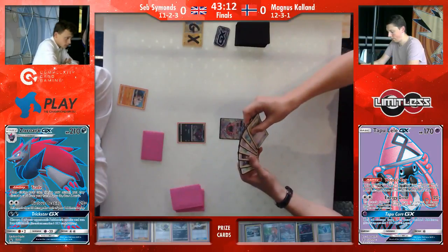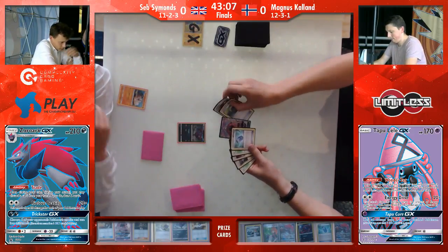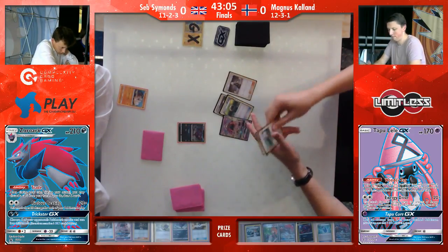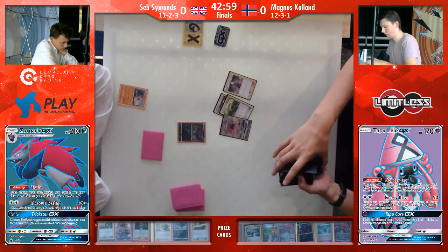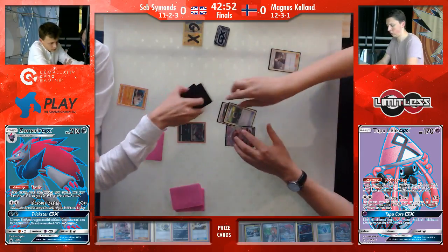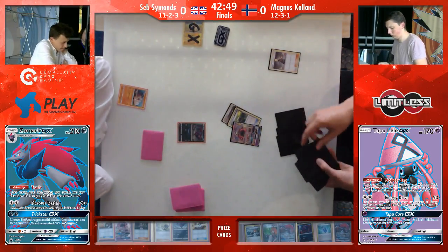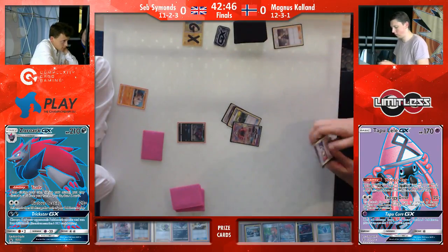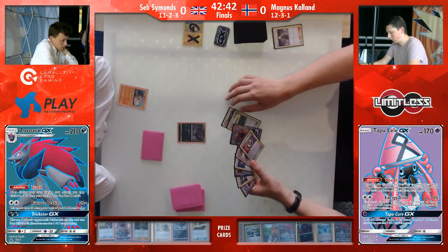Here we see the prize cards — two Bridget, two Zoroark for Magnus — not too crazy, but he plays four of either of them so he has two left of both. And we have the multi-switch in Seb's prizes — well, that means he can't use that win condition now. But nothing too particularly crazy otherwise. Seb won the first game, so Magnus is able to go first — just attaches the Float Stone and double color energy cards, and passes. Not necessarily one-to-one, but after Sophocles you can play another supporter, so he might just have a Bridget.